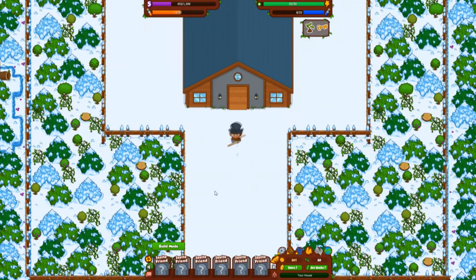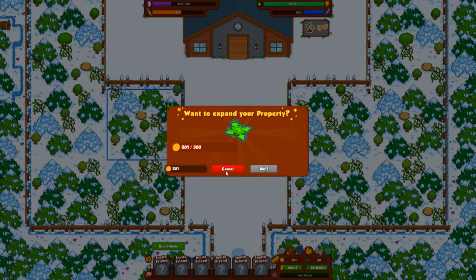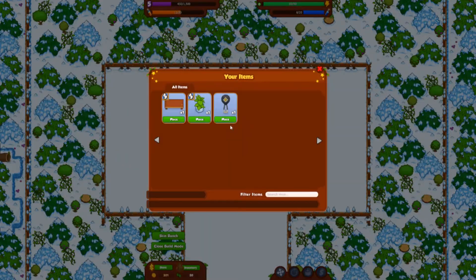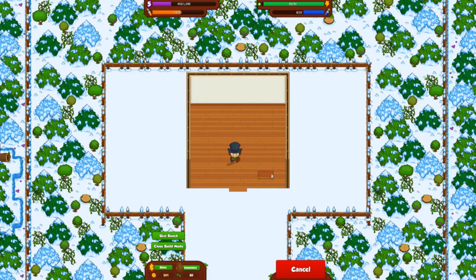Inside the house, we can buy expansions to the property by spending gold. Right now this is all we have. We set down our item — there's an option to rotate it, an option to put it back in inventory, and an option to sell it. Let's place it nicely — a small plant by the door.